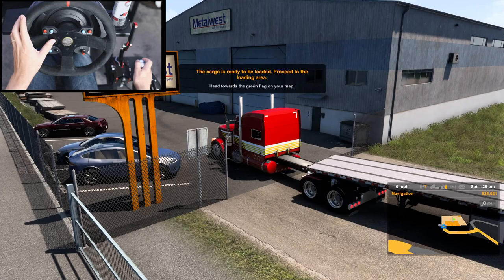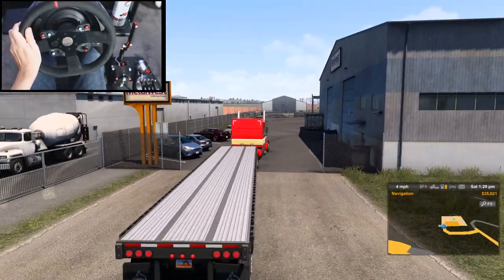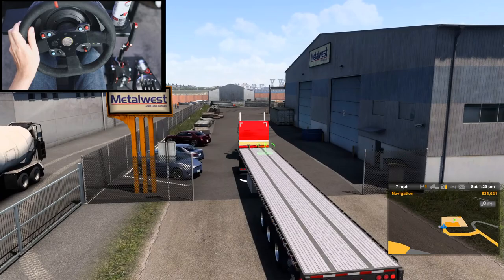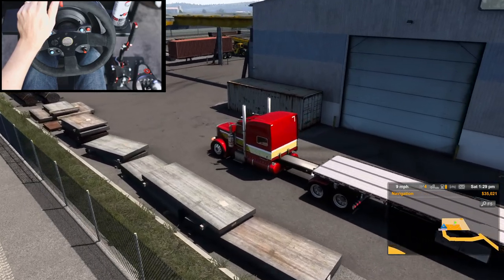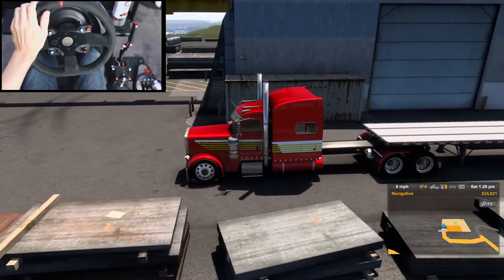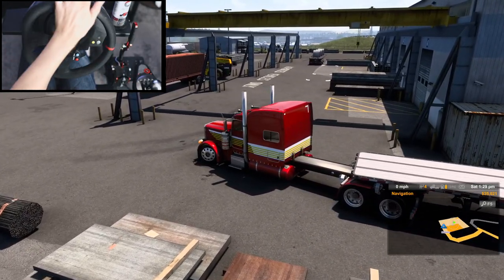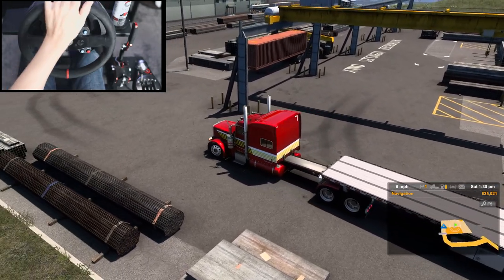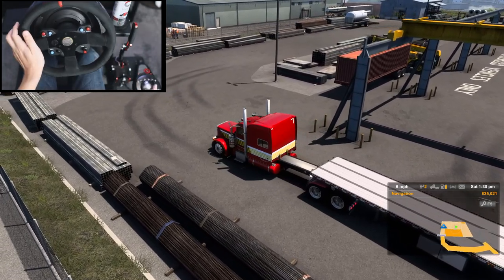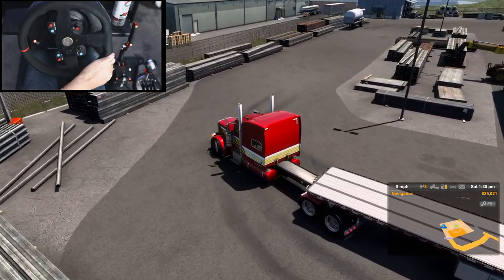It only pays $4,000. Guys, we're not going to be making money this way. We are over here by Metal West Company. Today I want to make sure that we don't have any problems backing up. I'm going to try... I think I know what I'm going to do, actually. We have to back it up right over there, but today I wanted to keep it a little bit challenging for myself and try to back into spaces first try.